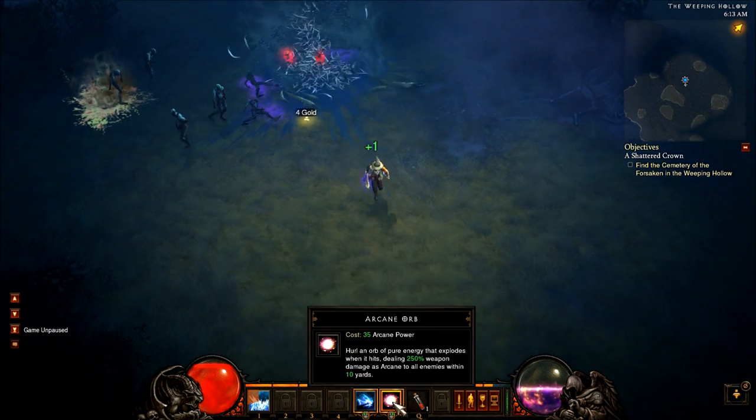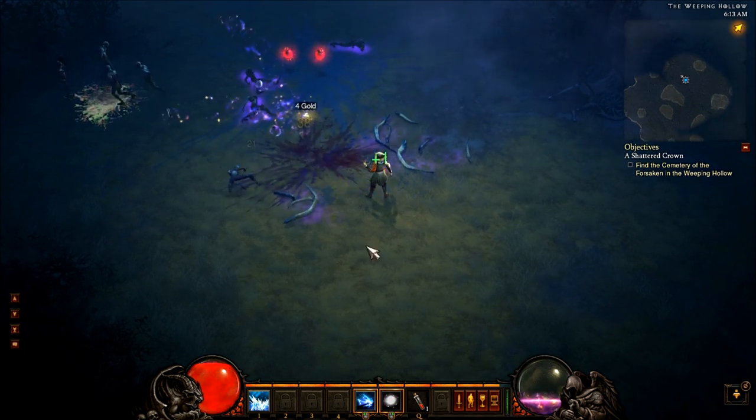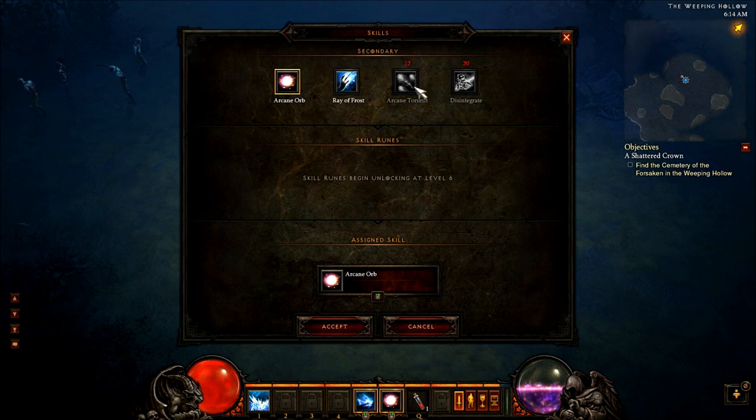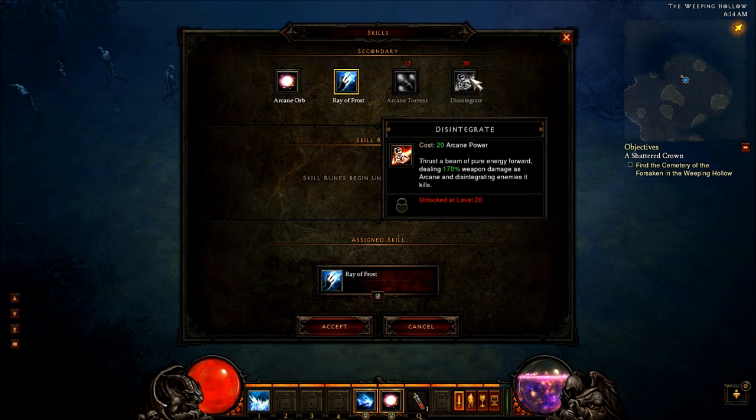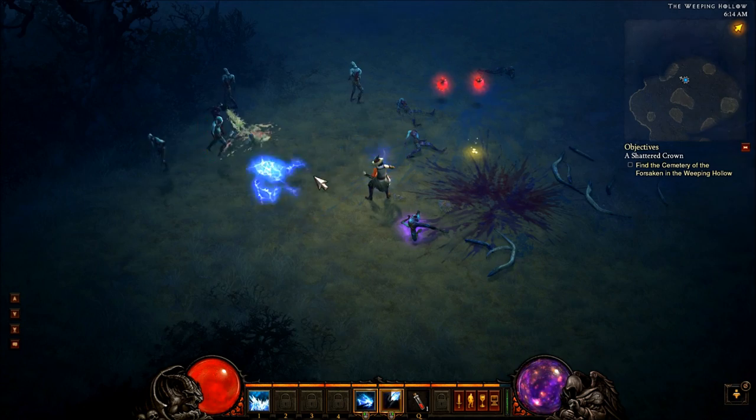They did also add a brand new skill. There's a Frost Ray — I see Disintegrate is now unlocked at level 20 so I won't be seeing that in the beta, but they have a Frost Ray which is the same type of thing but for Ice.